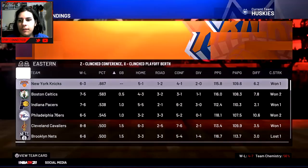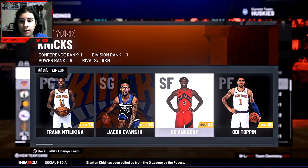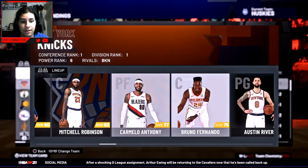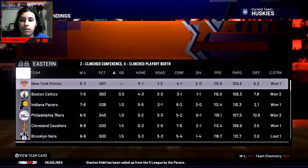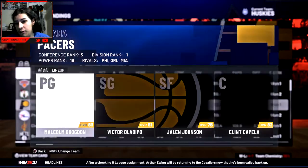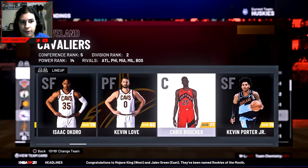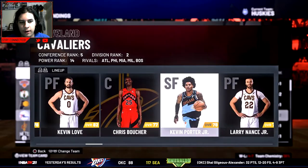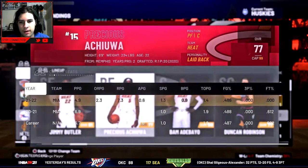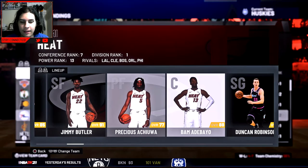The Knicks are first in the East with OG Anunoby averaging 15 and Obi Toppin dropping 25 a game — Obi Toppin just leading them right now. Celtics are two, I don't think they made big changes. Sixers didn't make changes either. The Cavs got a new center and Chris Boucher. The Heat have Precious starting and Kyle Lowry at point guard — I like that pickup.